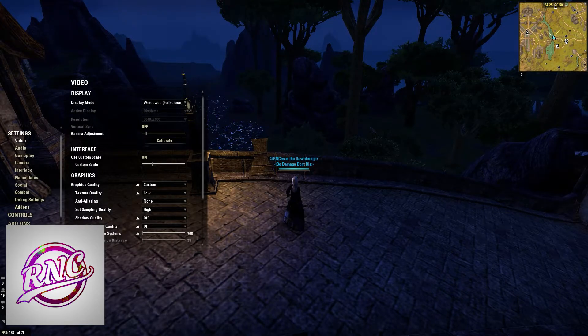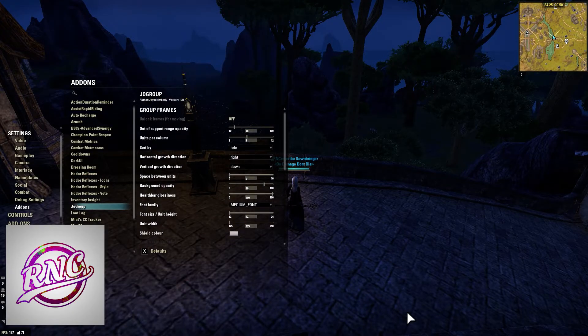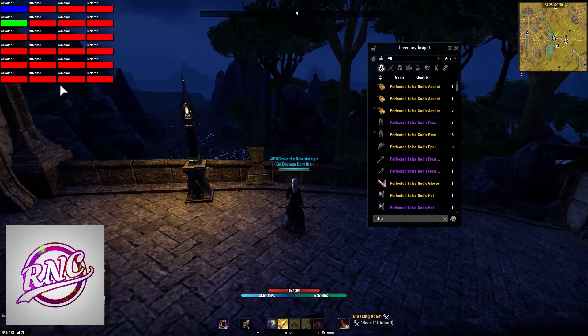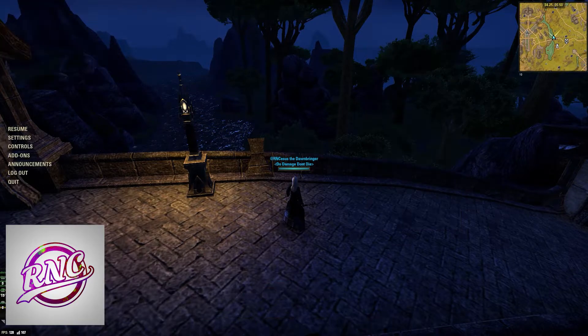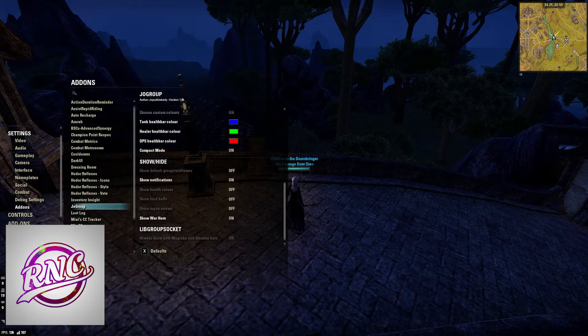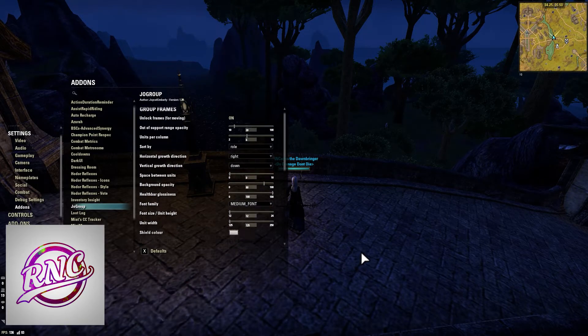Geo Group is my preferred group frame add-on. It's one of my favorites because it looks very simple and very clean, but you can adjust it to look pretty much however you want. You can change the colors, add names, change to character names, and add more things like showing health values, food buffs, regen arrows, and showing the default group frame. It has a ton of options.